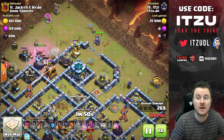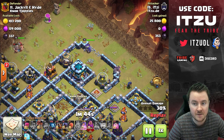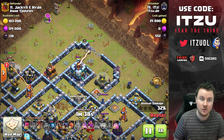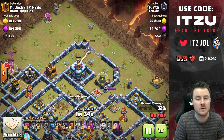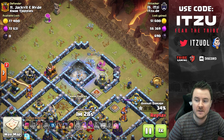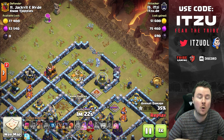I want to show this replay to highlight a couple of things. You need to be really creative with your heroes — the hero part is actually the most important thing in a zap lalo. If your hero part is good enough, it's already killing the base most of the time. At 34% of the base, my queen is still alive and saving her ability, which is really nice.